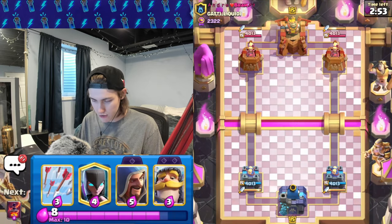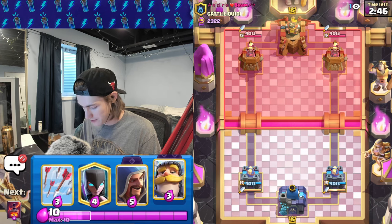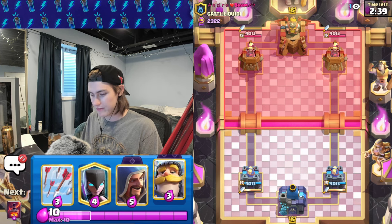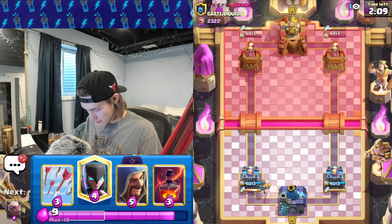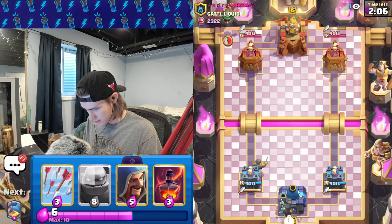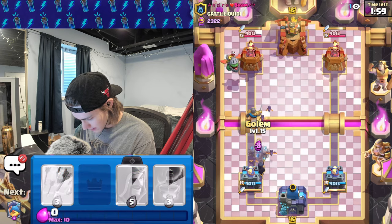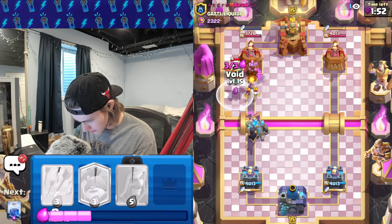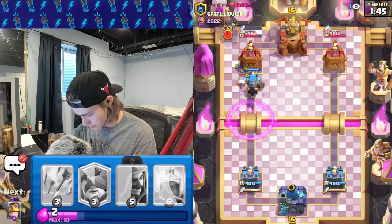We've switched to golem — so if they API my deck they'll think I'm using giant but I'm actually using golem. Golem is better against log bait; I've been struggling against log bait. Let's see what happens. I'm going to cycle knight and nothing else. He's leaking elixir — going night witch. This is a lava hound deck for sure. Going golem and building up these bats, combined with the void spell — we should be fine.